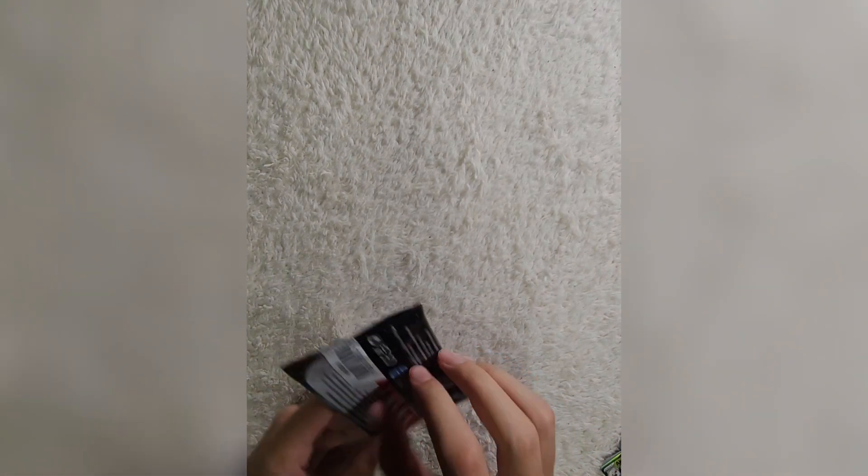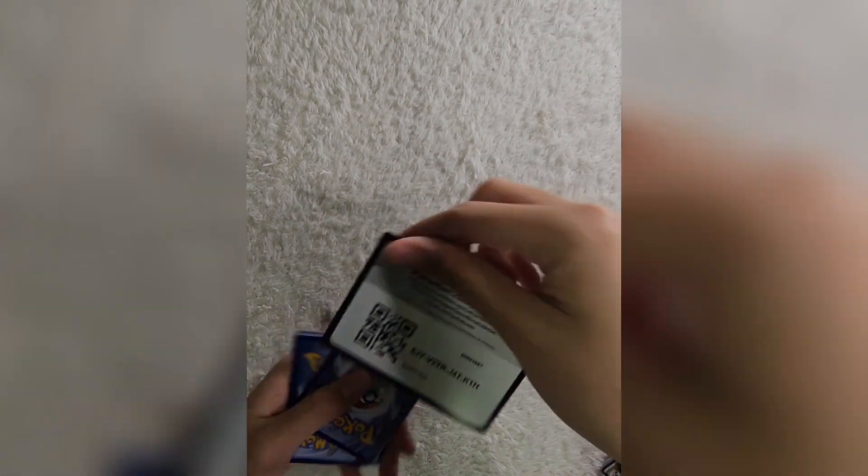Last pack, guys. See what we get out of this Scarlet and Violet - hopefully we get one of those chase cards I'm chasing. Another Koraidon booster pack. Let's see if Koraidon brings any luck. Here we go, this is the one. Code card. Grass Energy, Crushing Hammer, Starly, Flittle, Shroomish, Heracross, Defiance Band, Drifblim, Kilowattrel for the first reverse, Arven for the second reverse, and Nidoking V for the rare.